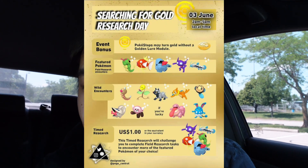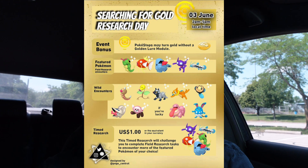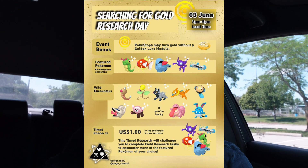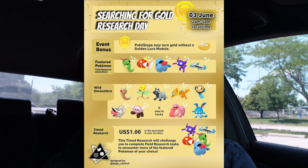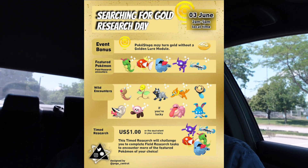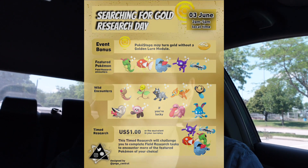That's crazy. So of course we got a Nosepass that can be shiny from field research, we got a Magikarp, we got Sableye, and the ones I really need for my shiny collection are the Caterpie family and the Barboach family. Those are great. I do not have any Barboach. I have one shiny Caterpie so it would be nice to get at least two more, so I'm kind of hunting those guys.